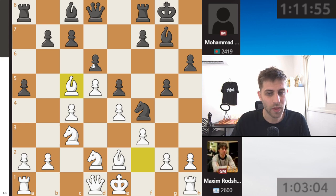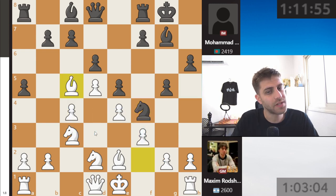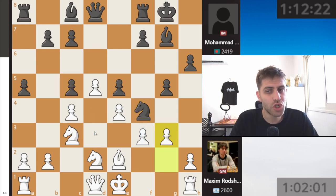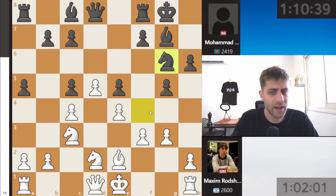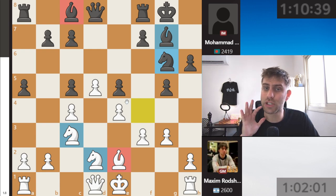So bishop takes c5 — this is a very interesting move. We are giving up our bishop for the knight on c5. Don't forget that after knight f4 there are two threats: knight g2 and also knight cd3 or knight fd3. So bishop takes c5, d takes, and now g3 — just saying 'go away' to this knight. After knight g6 for example, we have two knights against a bishop and a knight, so the position is closed.